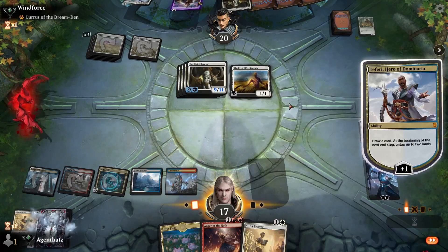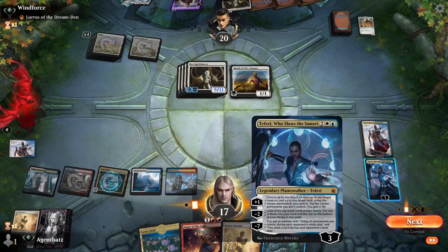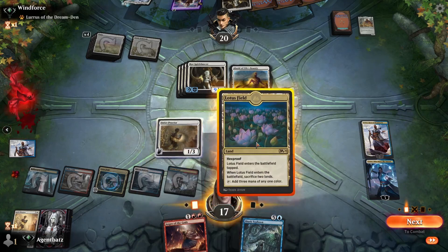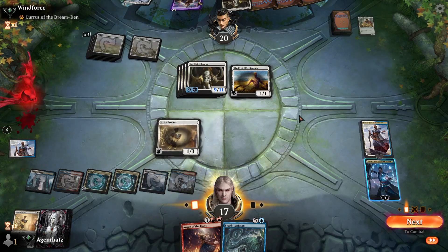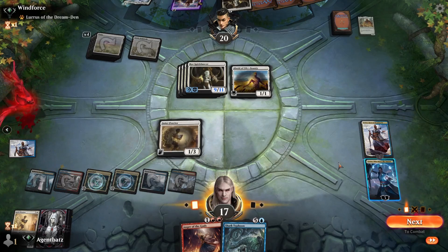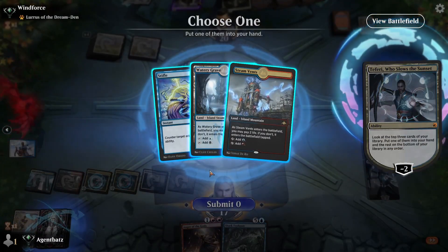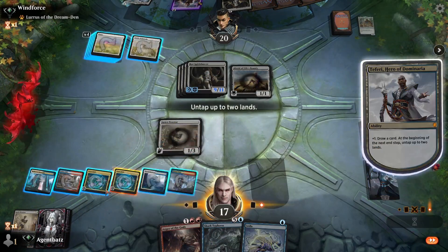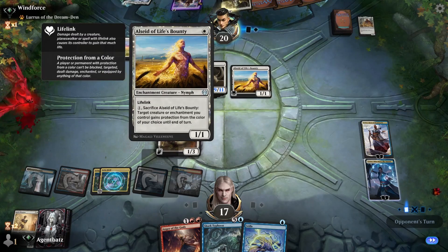Let's start with drawing the card here — that could be useful. Do we want to draw a card or do we want to untap? I have to play this. I forgot to untap! Let's draw a card and see what's up — nothing useful.